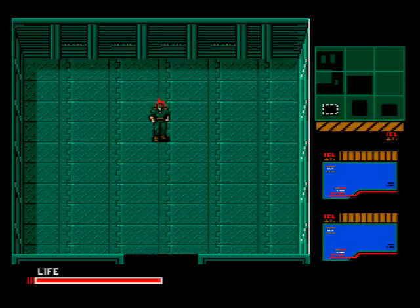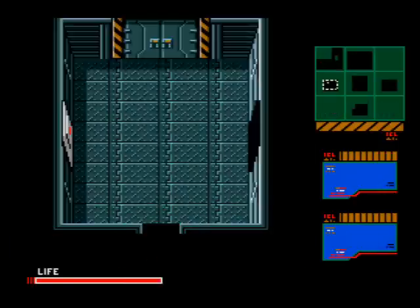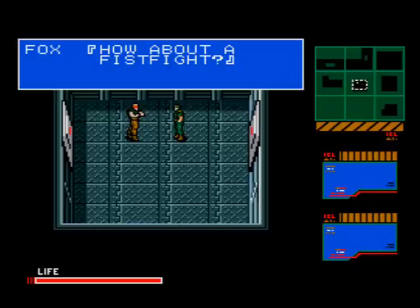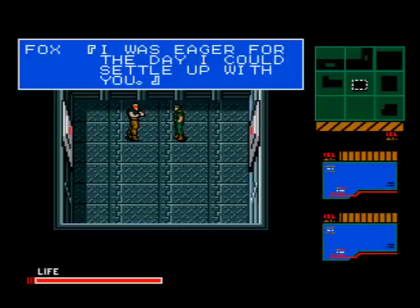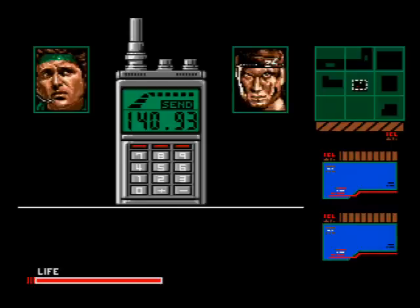Once you destroy Metal Gear, Gray Fox will take the cartridge from you, set you on fire, and then run off leaving you to burn to death. You and your equipment are burning up, so go into your inventory and get rid of everything. Then head down and this door will open up for you. Gray Fox is waiting for you and challenges you to a fist fight, stating that he always wanted to settle the rivalry they had in Foxhound.